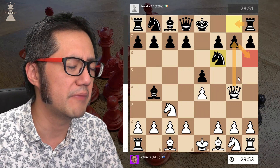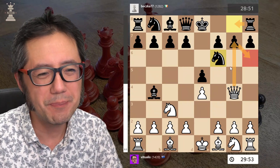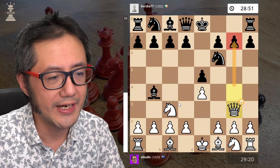I know from previous games that this is apparently fine. I just don't particularly like my queen being forced in that way, so I decided to actually retreat my queen to g3.